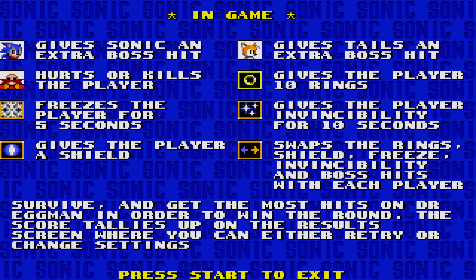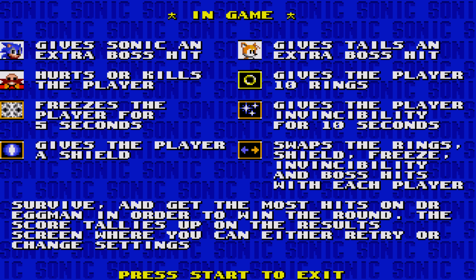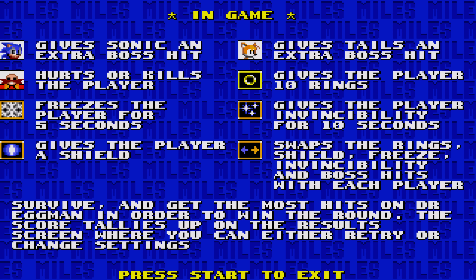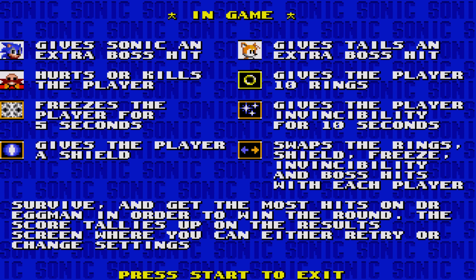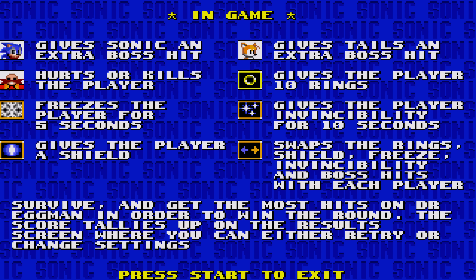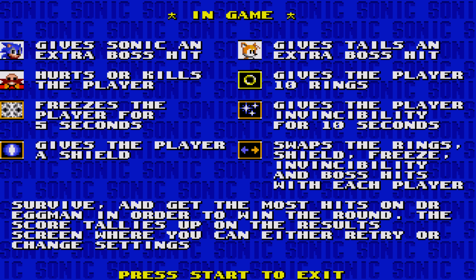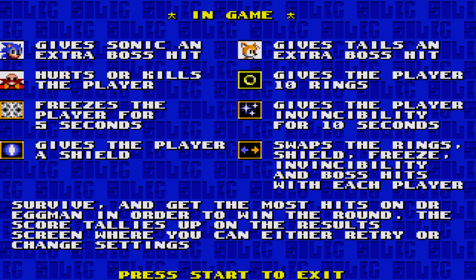Inside the game there are monitors, and here's what they all do: Sonic and Tails icons give that corresponding player an extra hit. Eggman will go and hurt you or even kill you if you have no rings. Rings give you 10 rings. There's also a new freeze icon which will freeze you out of the game. In the first version there was speed — but everyone was saying what's the point in speed-shooting the boss, so I changed it to freeze.